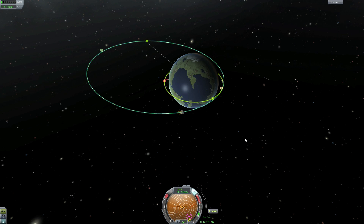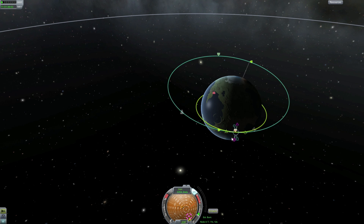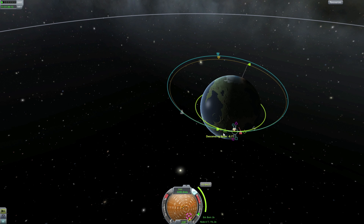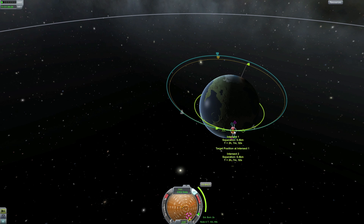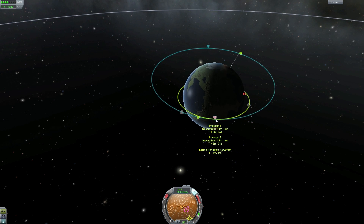Our periapsis is at the space station's altitude and our apoapsis is quite a lot higher. We will bring the apoapsis down, but not all the way, because we want to use our velocity and orbital period to bring the orbit really close. You can see the intercept is getting closer — we can bring it to just a couple hundred meters. We don't need a maneuver node for this since it will be 100% retrograde.